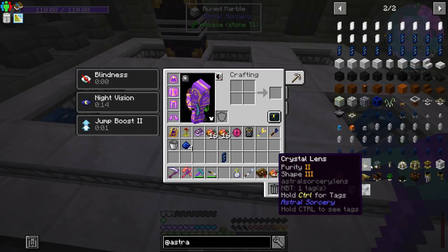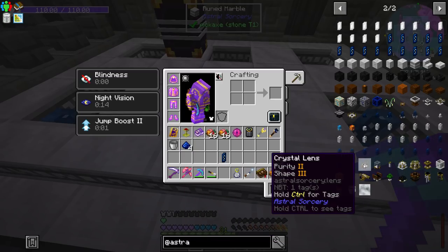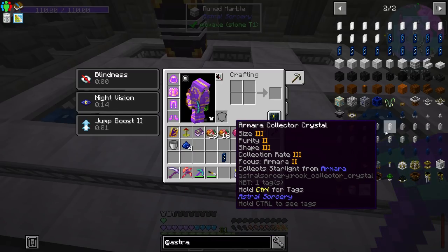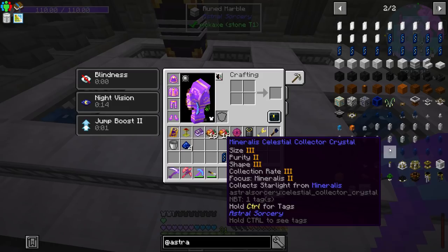And if you look at the crystal lens, that's another example. And collector crystals — once again, size, purity, shape, collection rate, and focus. All of these are going to be kind of what you want to prioritize for these things. I never noticed that they actually show that — that's really convenient.